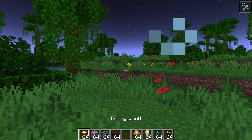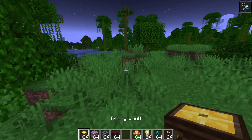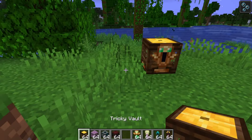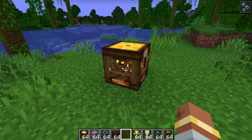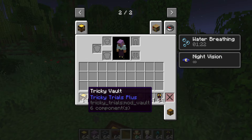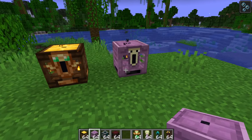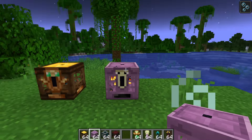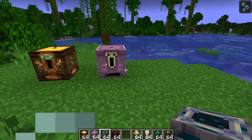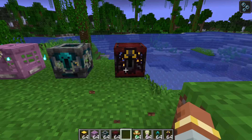The next feature is more vaults. We have added four new vault variants to the game. These will spawn in structures which I'll reveal in a second, but it will be quite obvious where they spawn. The first one is the Woodland Vault. The second one is the End City Vault. The third one is the Ancient City Vault. And the fourth one is the Bastion Vault.